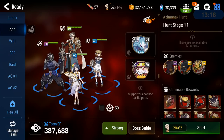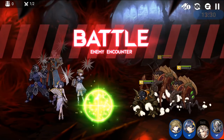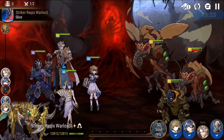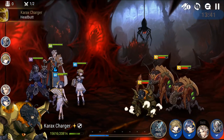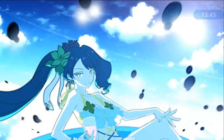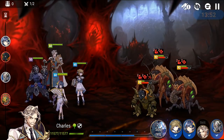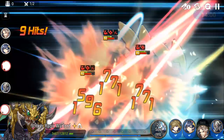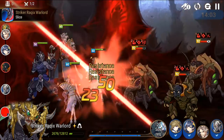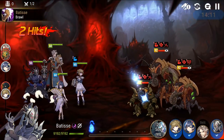Let me do Azmanac Hunt now. So we have Charles, Seaside, and for the HP from Seaside I kind of prefer to give it to Charles, because that's the three who will do the job. If I bring Batiste in there and Charles ends up dying, I'll just go like this — I need that dispel. That dispel is quite important here unless you're killing the boss very quickly; that frenzy will deal so much damage.